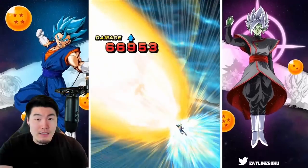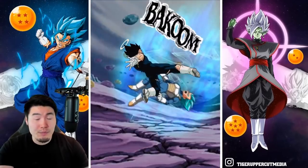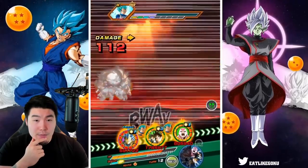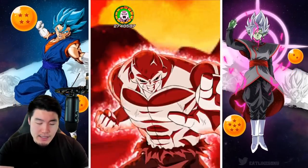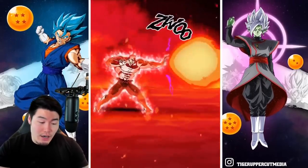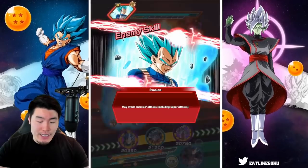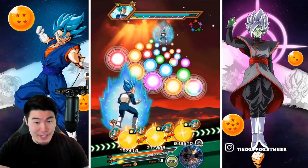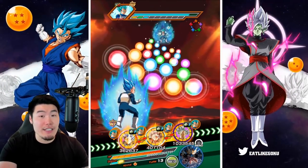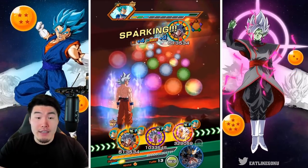I'm just going to accept it for what it is. That was okay actually, but we did have the Aider active so we got a lot more defense than normal — 133K. The way I see it, this event is designed to be easier than the GT Legendary Goku event but harder than the regular Legendary Goku event, because they're going to be releasing a GT Legendary Vegeta event at some point in the future and they'll make that one even harder.